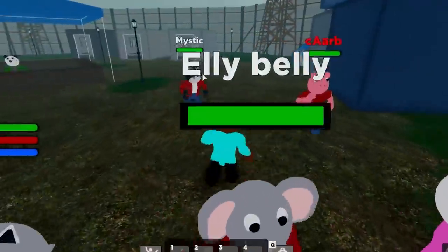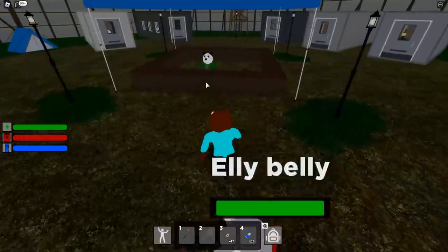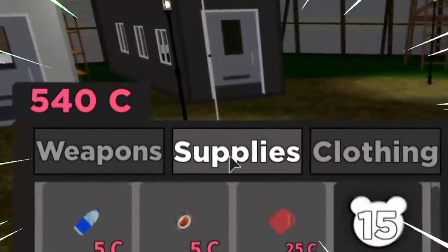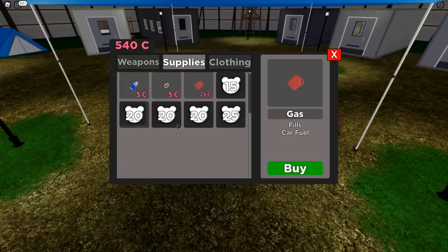I honestly think this is one of the best things that Minitoon has added because I've been playing this game for around two days now and having to run everywhere without having a car has been a little bit irritating. Now that he's actually pushed out the car update, if you head on over to the shop right here under the supplies tab, you can now buy some fuel for 25 coins. He did also add these four things which I think are going to be different ammos for the guns inside of Piggy Intercity.